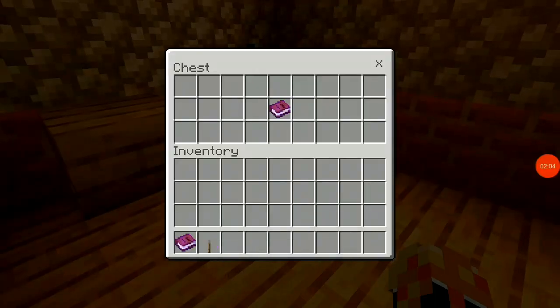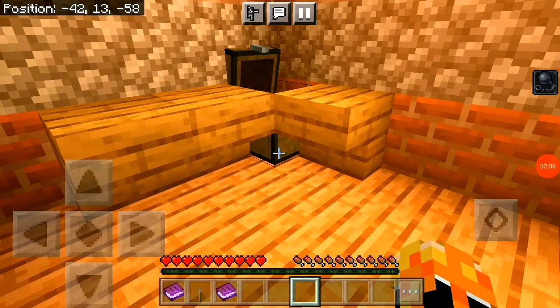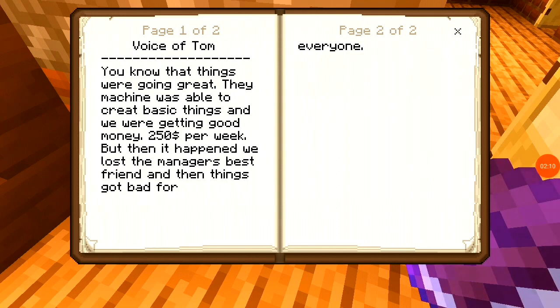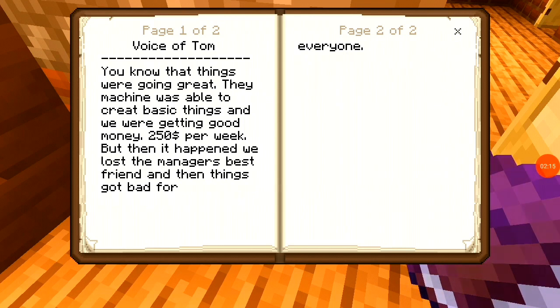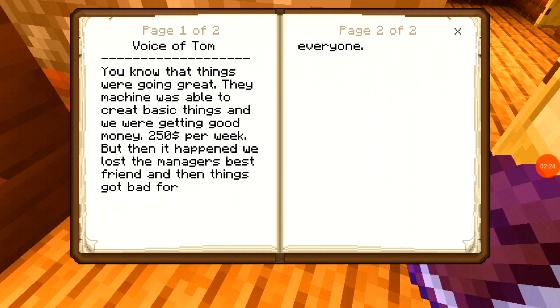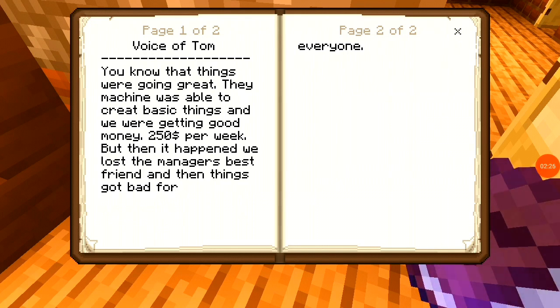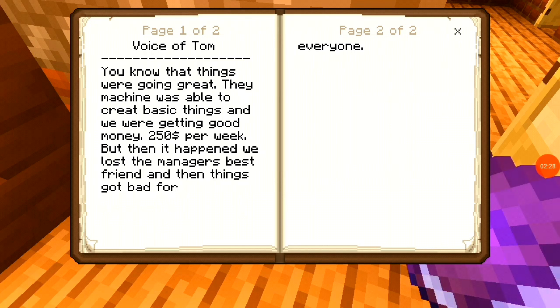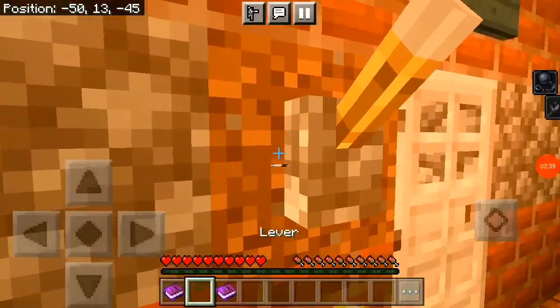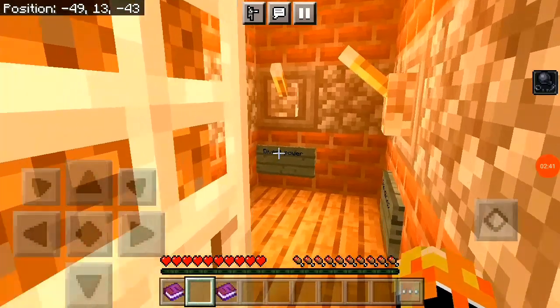Let me check it. Alright, what is this? By Tom. Voice of Tom: 'You know that things were going great. The machine was able to create basic things and we were getting good money — $215 per week. But then it happened. We lost the manager, the best manager, best friend. And then things got bad for everyone.' So that's bad news, no one's left.